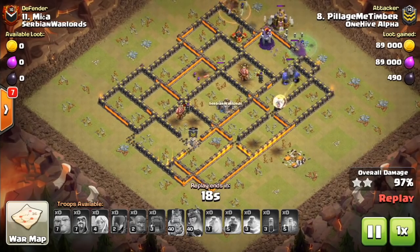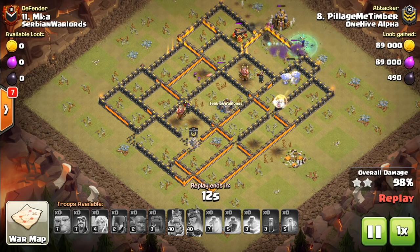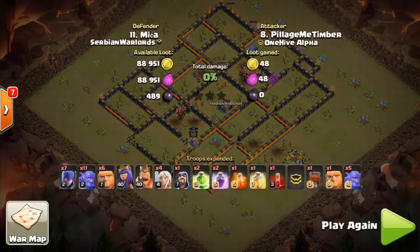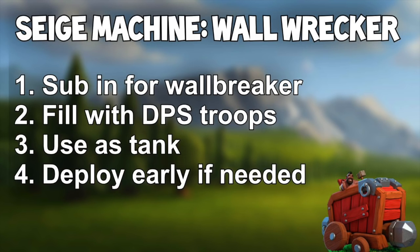I think the Wall Wrecker is going to be even more popular than the Battle Blimp, which is the air version of the Siege Machine, because it does so many jobs. Not to say the Battle Blimp won't be used, but there's a lot of value to be gotten from the Wall Wrecker. Let's take a look at a few basic points, then get back into some more replays.